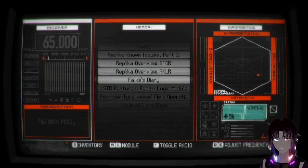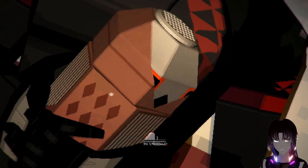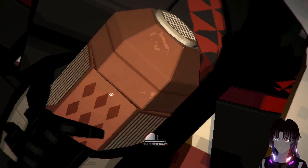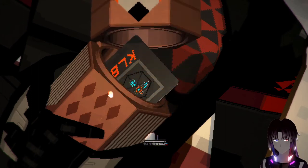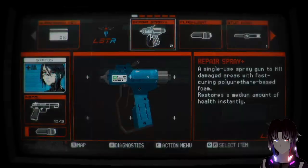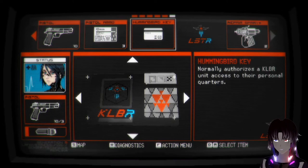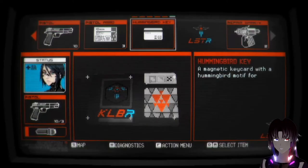With the audio cassette that we put in, we have to tune our radio to 142 kilohertz. Close enough - it goes a little faster if you get it exactly at 142, but close enough. It's a key - pick up the hummingbird key. Now we'll inspect it: 'normally authorizes a Calibri unit to access their personal quarters.' So we'll go do that. I'm going to turn off the radio.